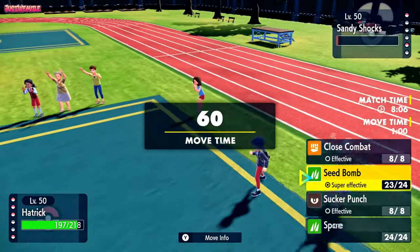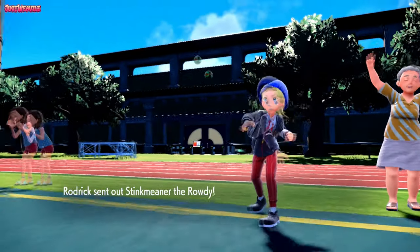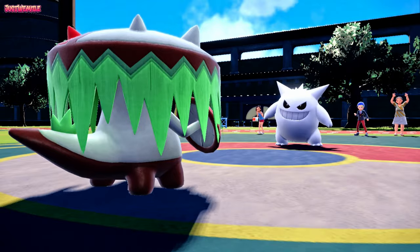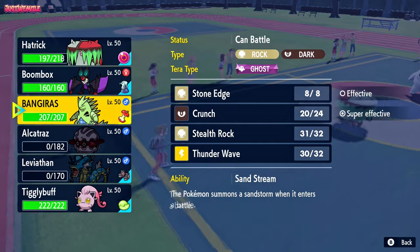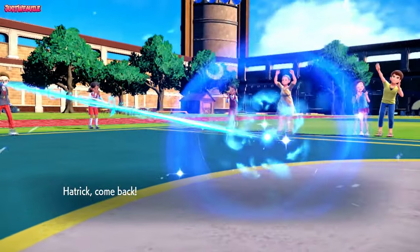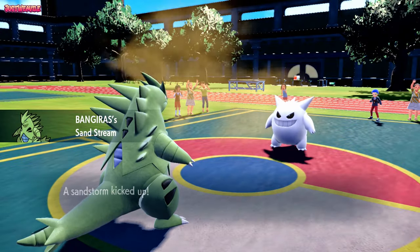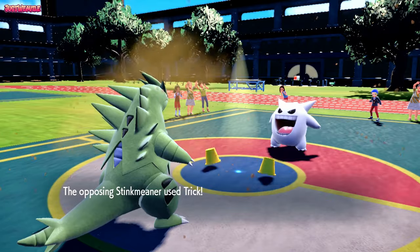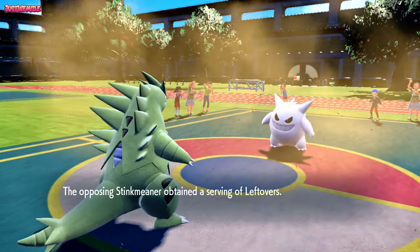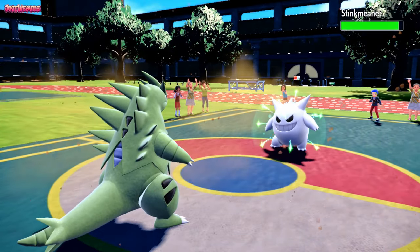I'm going to go for a Sucker Punch. They withdraw Sandy Shocks — makes sense. They go into Gengar, shiny Gengar of the Rowdy. Sucker Punch obviously fails. If I can get Tyranitar in and go for Stealth Rocks, it's GG. We go to Tyranitar. They don't attack — they go for a Trick instead, giving us Choice Specs and receiving Leftovers. They'll get buffed by Sandstorm and get Leftovers recovery. So we're locked in. They go for a Dazzling Gleam but it doesn't do much as we go for the Stealth Rocks, ensuring Sandy Shocks can't come back in.